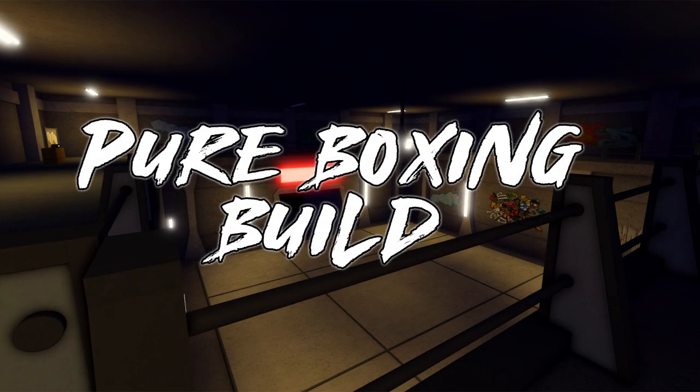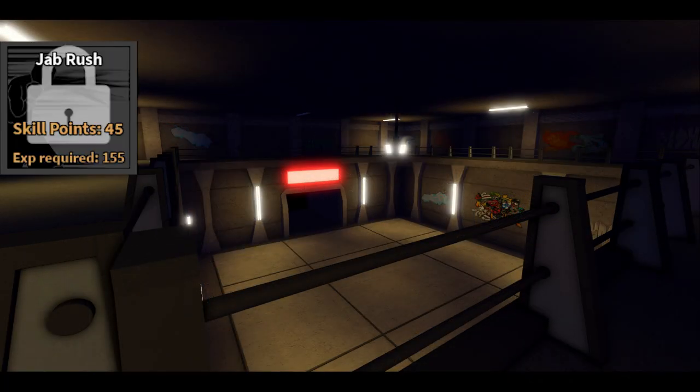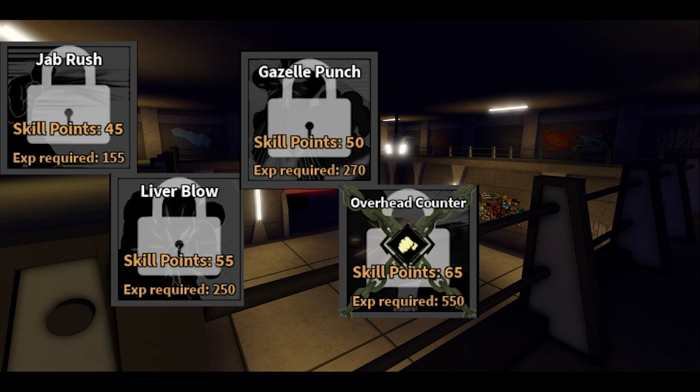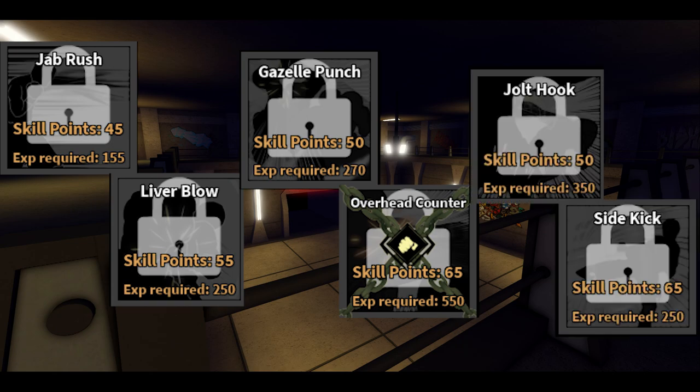For Boxing, take jab rush — make sure you're super fast with it. Take liver blow, gazelle punch, overhead counter, jolt hook, and sidekick. You can replace jolt hook with raging blow, and you can get rid of sidekick as well.